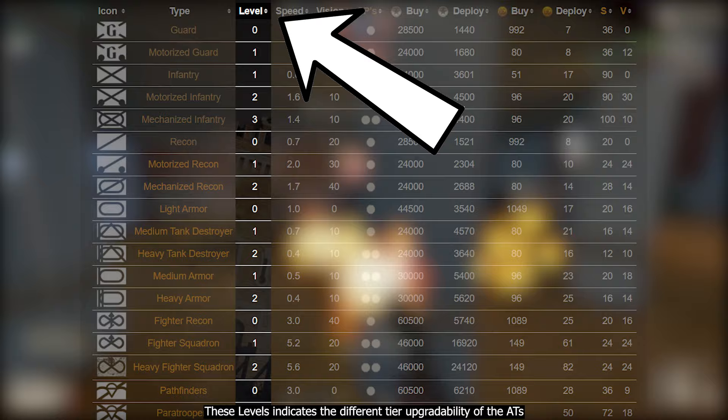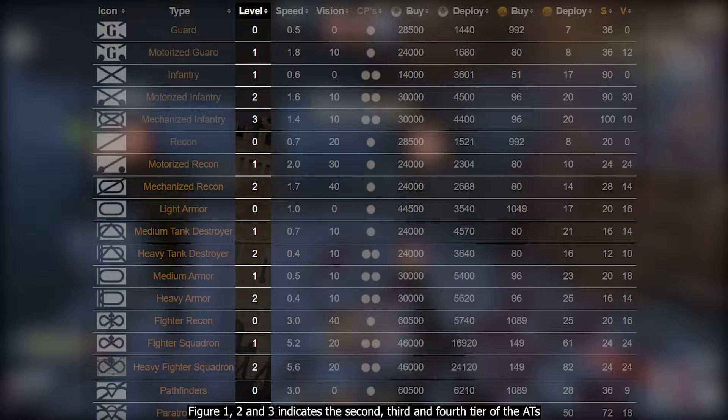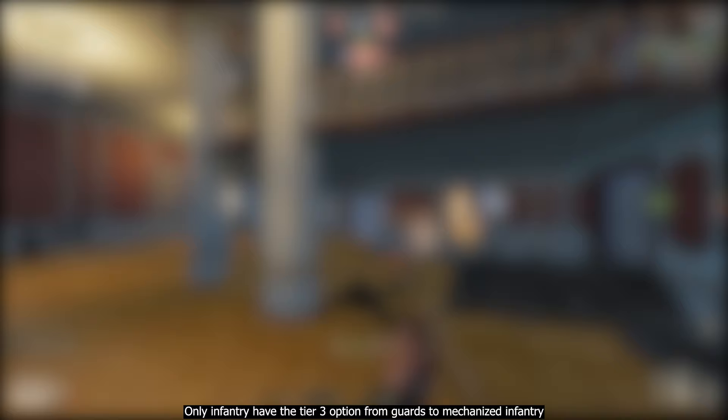The third row is level. These levels indicate the different tier upgrade ability of the ATs. Figure zero indicates the starting tier of an assault team; figures 1, 2, and 3 indicate the second, third, and fourth tier. The higher the tier, the more expensive it is to deploy and maintain that assault team. Only infantry have the tier 3 option, from guards to mechanized infantry.